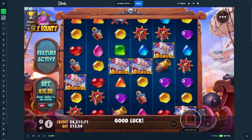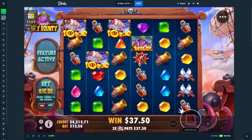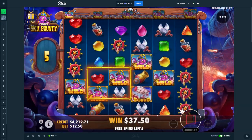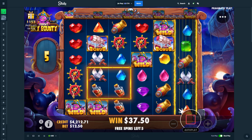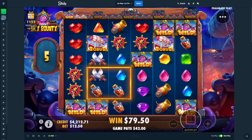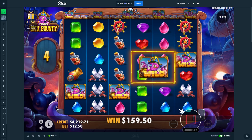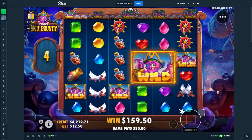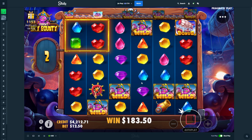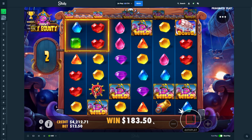So the three bonus buys we have done add up to about $100 more than one bonus buy. Double is very nice. So many wilds — so many. Not even one in there. Ain't no way you did not drop a scatter. Well, that's a little bit annoying, but whatever.